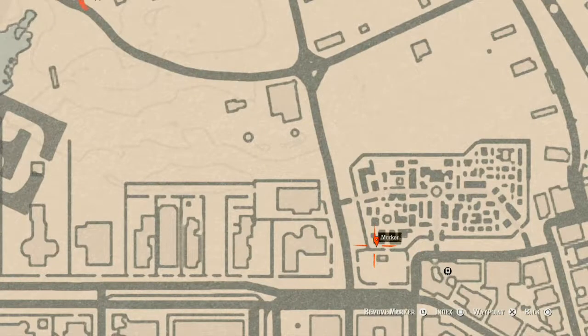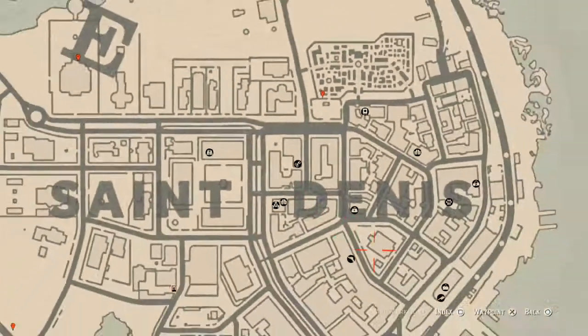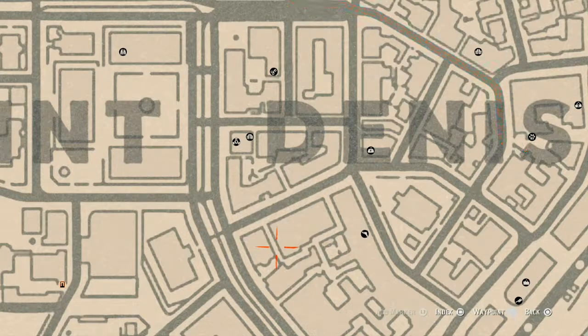Right here at this next marker, inside the cemetery, you will find a tarot card — this tarot card is a Knight of Wands. There's also a family heirloom right here inside the treasure chest, which is a boxwood comb. And there's another family heirloom right here down this alley on the ground floor, which is a turquoise shell comb.